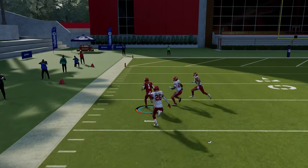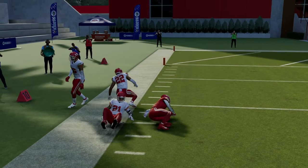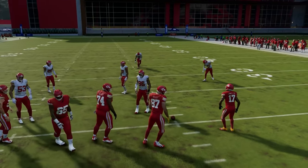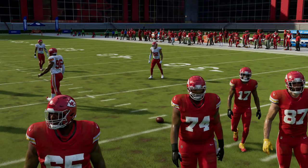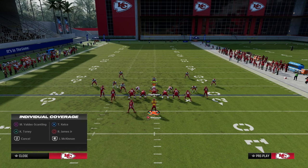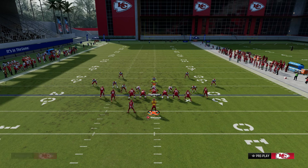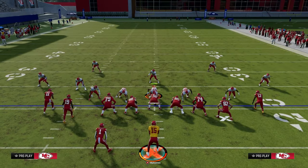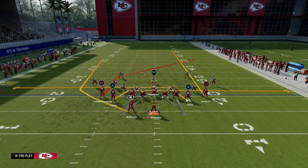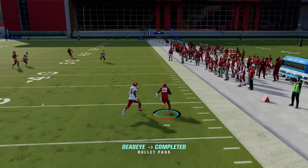That's a safety at the linebacker position, so they're going to have to drop some safety help over on the left-hand side. That opens up a lot for the offense. They're going to have to have some help, so we're going to drop a deep half defender to help that left side. What you can also do with this play is instead of using a slant, you can use double drags as well — that's fine too.